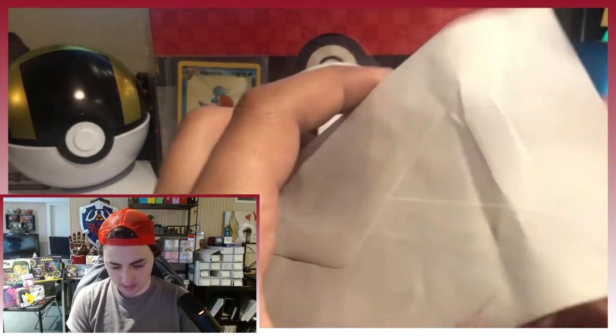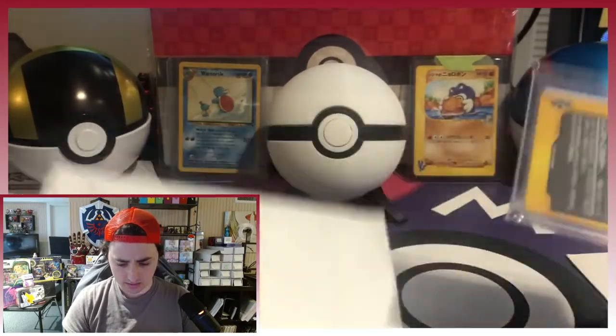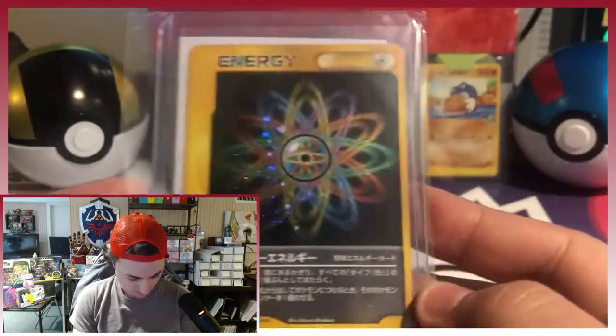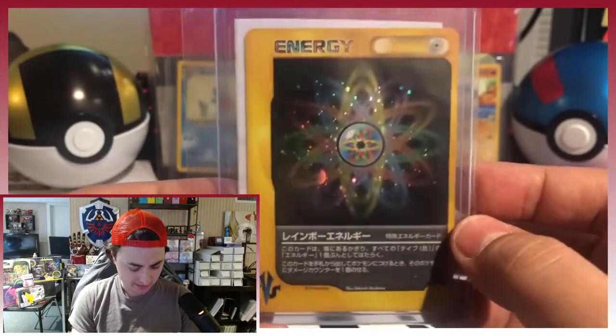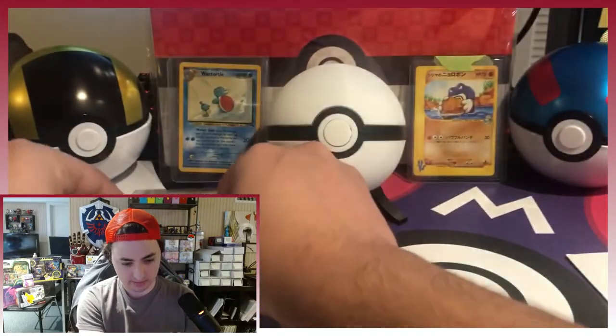We got two more. Let's see what we got here. It is a Versus card — the Rainbow Energy. Again really good price so I jumped on it. I think at this point we have all the energies from the set which is nice: rainbow, metal, dark. That's super nice.